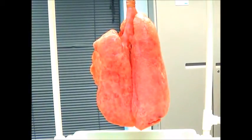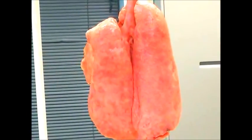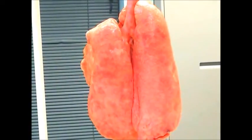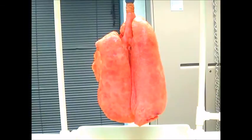We're at 15 of PEEP, tidal volume of 400, and we are still atelectatic. Our peak pressures are still good, because PEEP eliminates atelectasis. Your tidal volume doesn't eliminate atelectasis — all your tidal volume does is cause cyclic atelectatic trauma, which is a form of ventilator-associated lung injury.